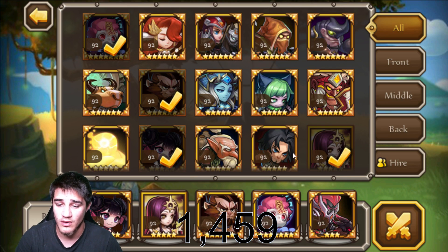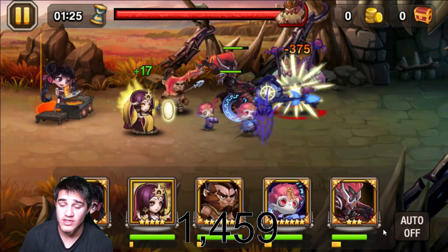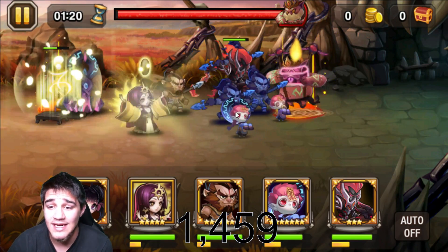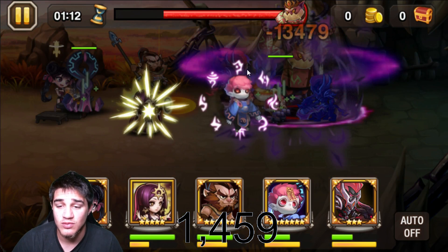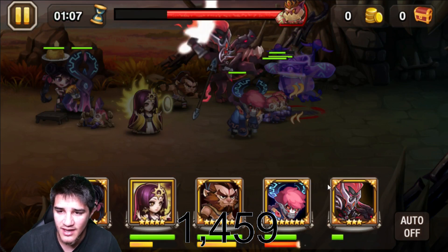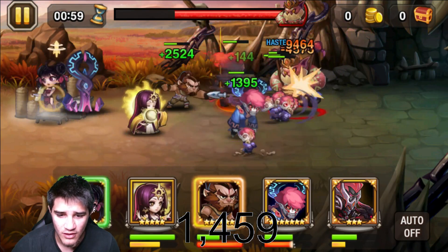I know one team that always works and it's this team right here. It always works for me. The reason I use this team is because Jasmine is going to revive y'all, which is awesome. Ling Ling I use for a shield because you can dodge at least some attacks and also do damage. I like Zim because he's going to revive as he hits, and if the little Zims die, he's going to survive.